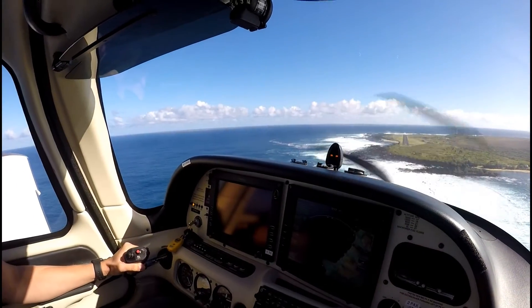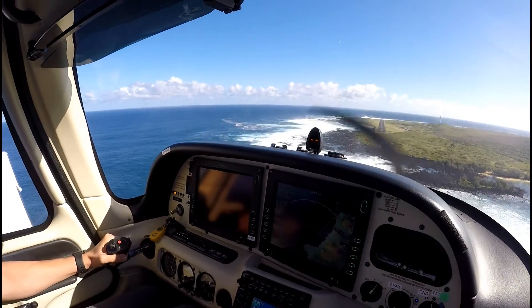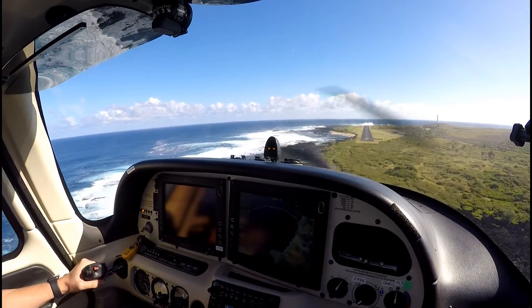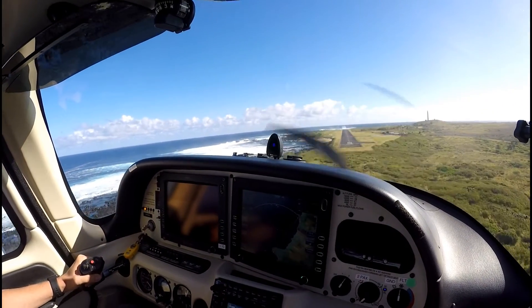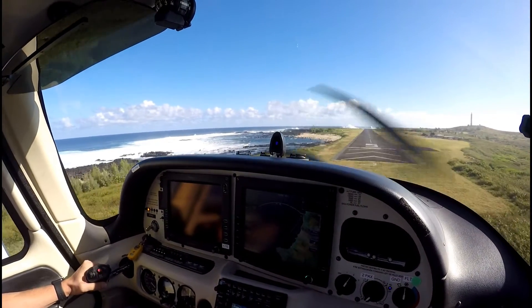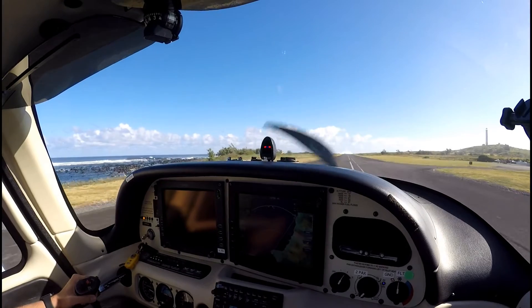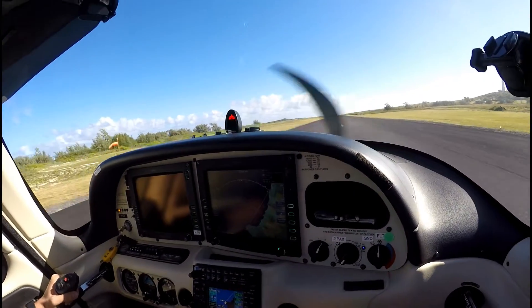Approach is looking good. I want you to get right on the center line. Bring the power back just a little bit, right there. Right on the center line — use the rudder as you need. Blue donut's coming up — perfect, just hold that. Power to idle. Hold that. Perfect. Okay, flaps half. Full power. Good. Blue donut — you've got plenty of lift. That's how you fly angle of attack.